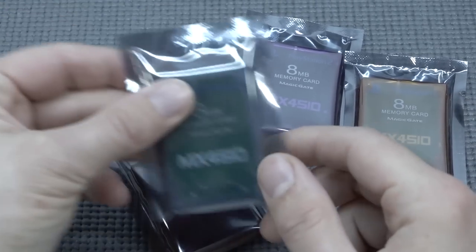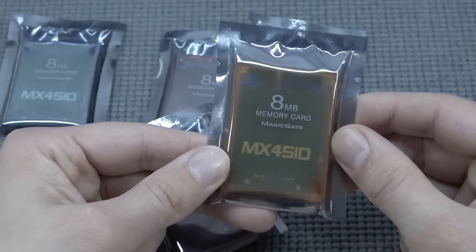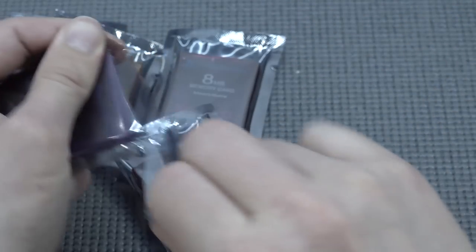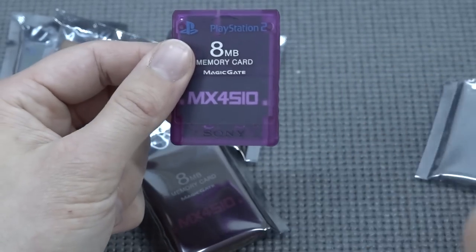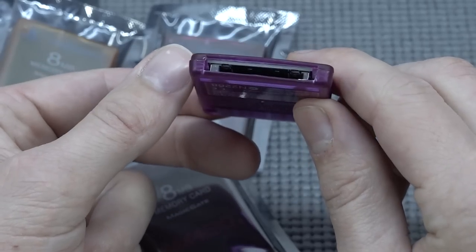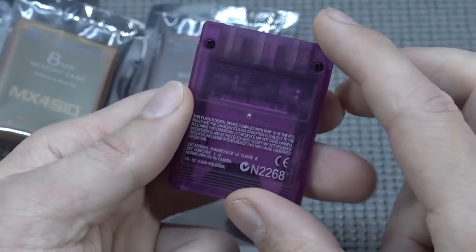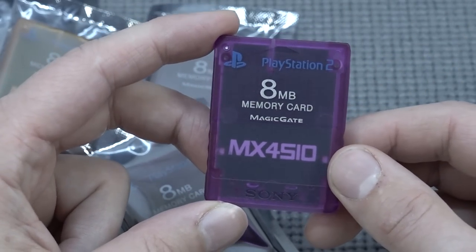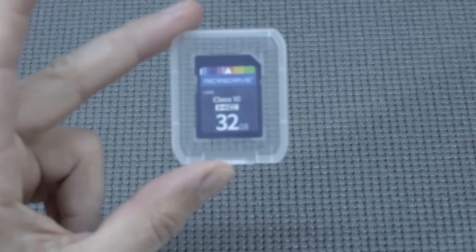When it comes to the MX4SIO, they have all kinds of variations — you can see there's a translucent blue version and an orange translucent version, so you have a lot of choice. Let's do a quick unboxing of one of those — I think this looks absolutely amazing. At the bottom part you can see there's the SD slot. This thing is already set up; you can also make these yourself with some soldering kits, but this one is ready to go right out of the box.